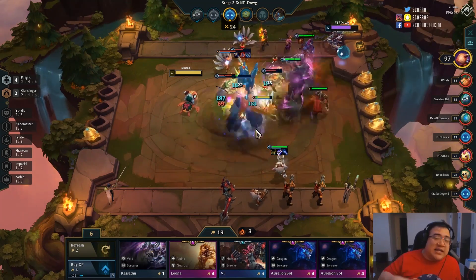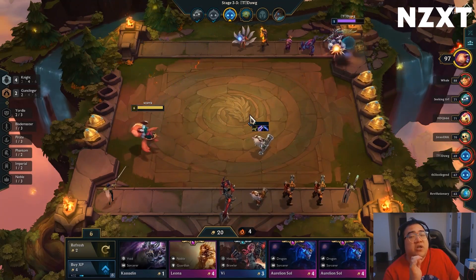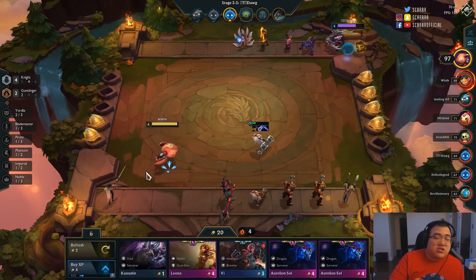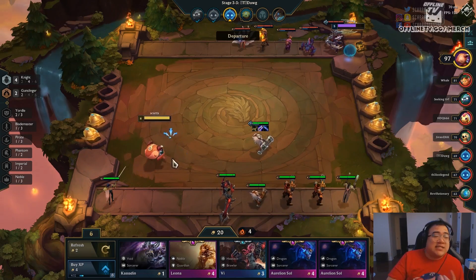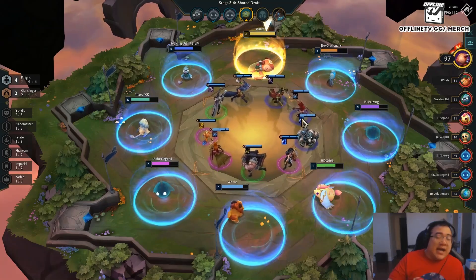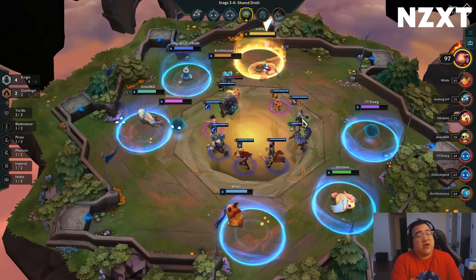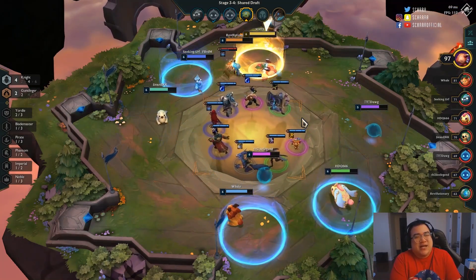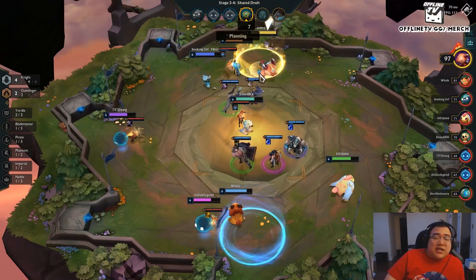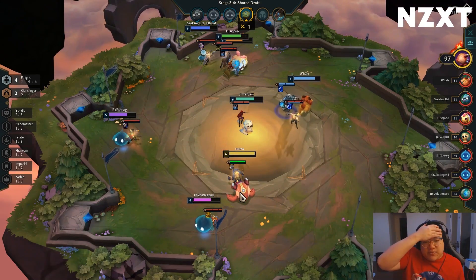When you have Red Buff and gunslingers, it's really good on Graves early but it gets progressively worse as the game goes on. Frontline dies first, especially when rangers are so popular — so Red Buff on Graves won't apply to that many people in the mid-late game. He's going to get glacial stunned, get hit by Gnar ult, and die before applying much. A lot of times I just end up selling Graves because with four slingers I want Red Buff on a backline — whether it's Jinx, Lucian, Trist, or MF.